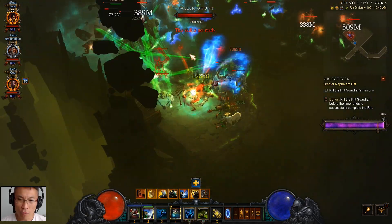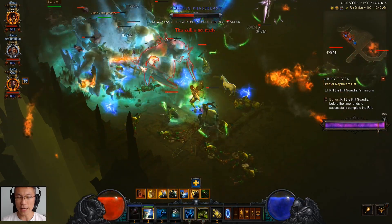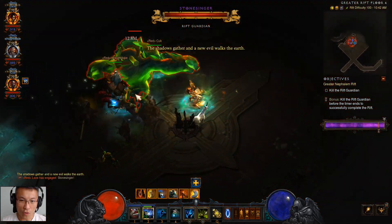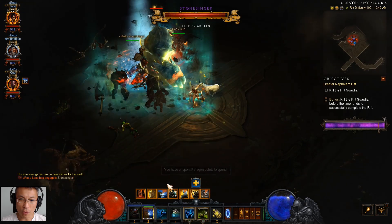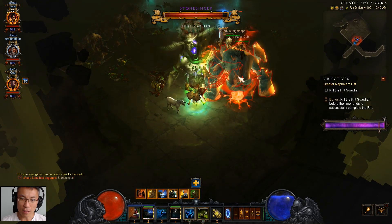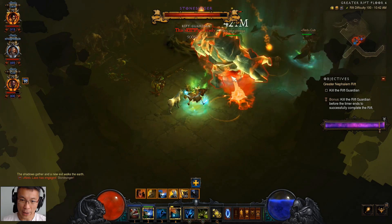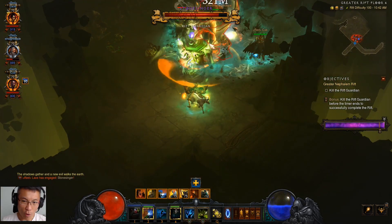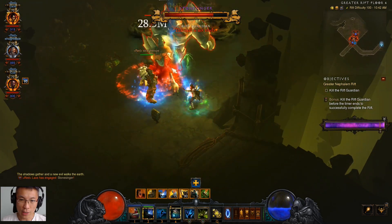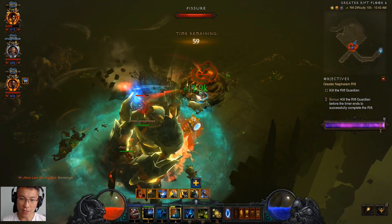Let me break it down. The attack speed helps when you stand still: you can spam Horn of Medicine, as you can see here. The attack speed also means better cooldown reduction on Soul Harvest, which is my big power ability. Other things pop as well, like Spirit Walk — which can avoid damage while I'm walking — as well as Horrify, which tries to stun targets. So there's a lot of utility coming from the attack speed.